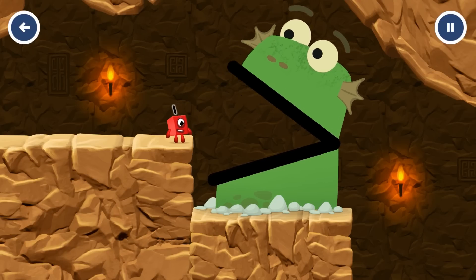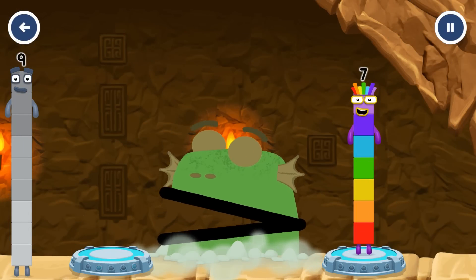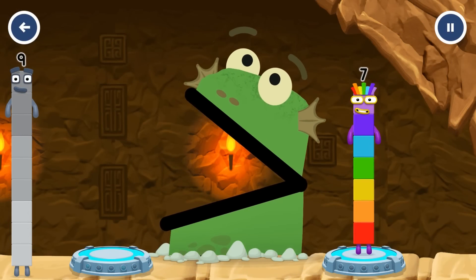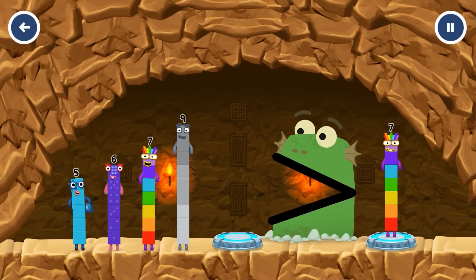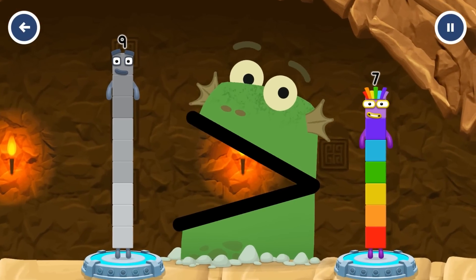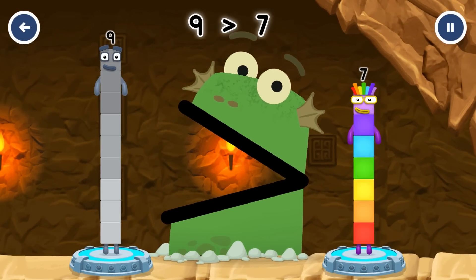Find a bigger number. Me like bigger numbers! Nine — that's right! Nine is greater than seven.